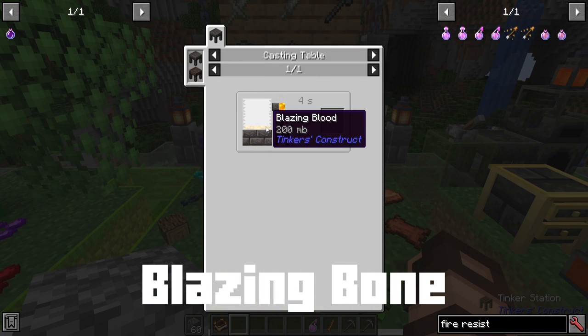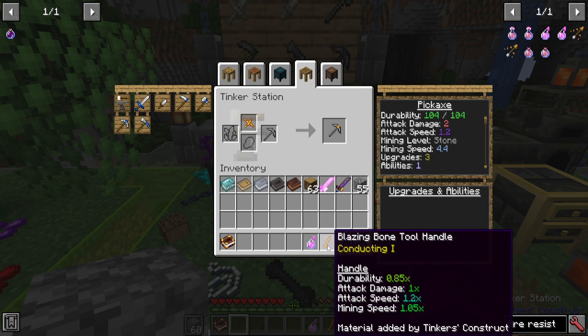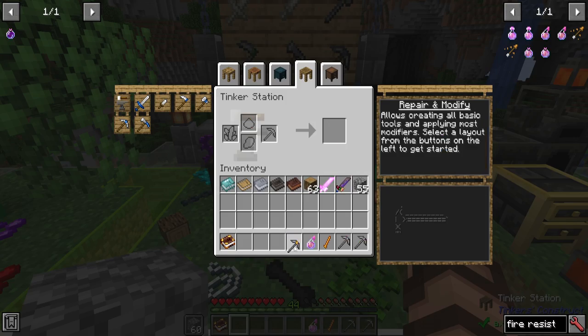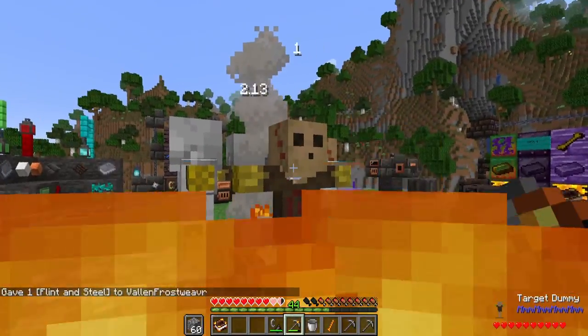Let's talk about blazing bone. As you have access to blazing blood, grab a necrotic bone dropped by wither skeletons and use it as such. The durability is reduced, but it's more a weapon so that's not as big a concern — attack damage stays the same. The attack speed increases so you're hitting faster more often, and even the mining speed is good. It adds a 15% max damage while you are on fire, so if you have something like a potion of fire resistance and use this, you can do more damage than you normally would.